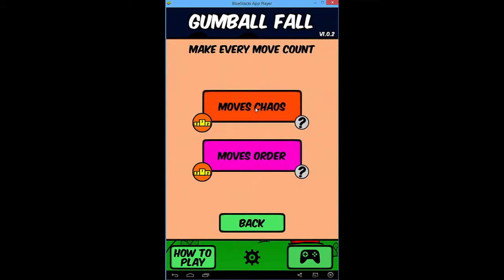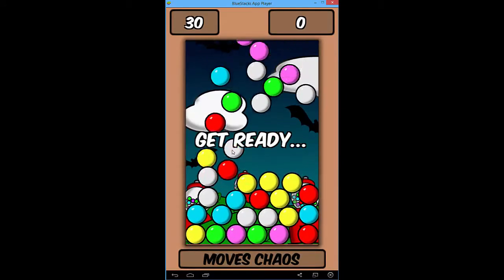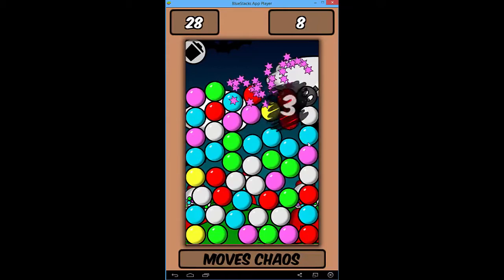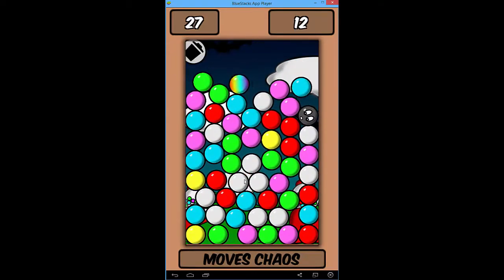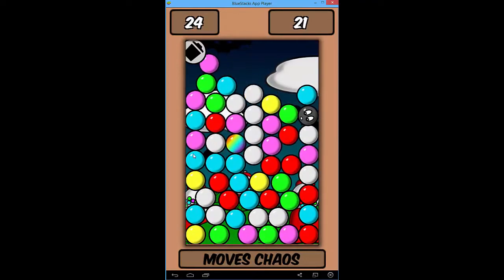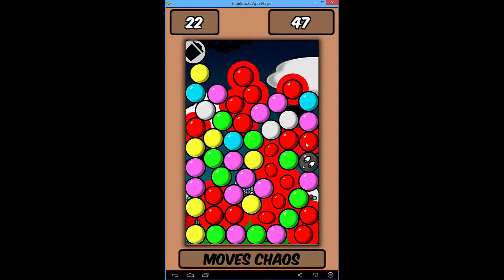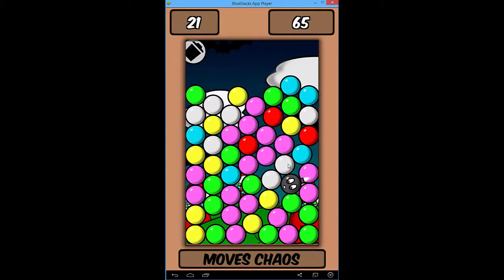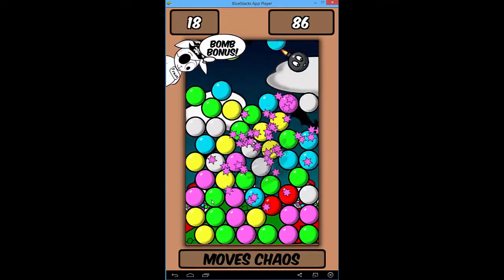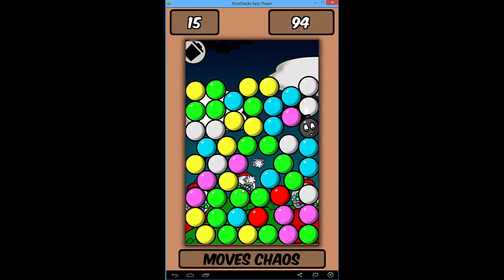Let's try moves chaos in strategy mode and see what happens. The music isn't too bad. There's a Twitter notification going off — that's going to happen in all my videos, sorry. Getting rid of whites, reds, and more. I like the physics of the game — the balls bounce really well. It would be really nice if there was a way to completely get rid of certain colors of gumball.